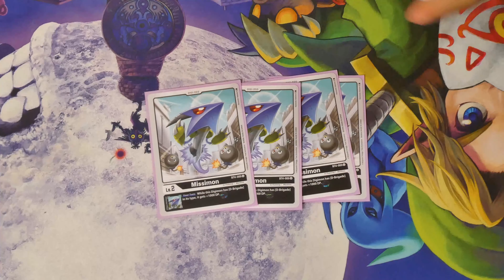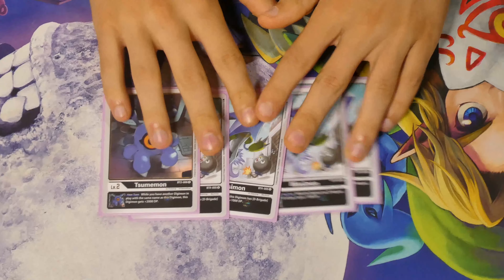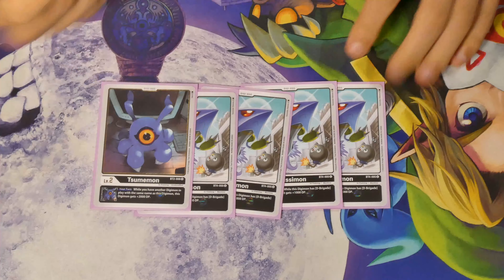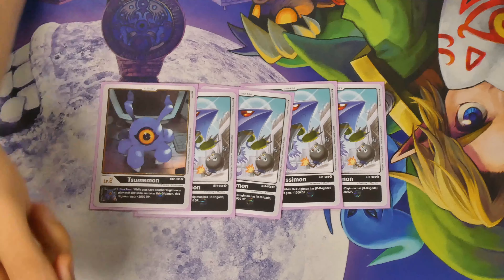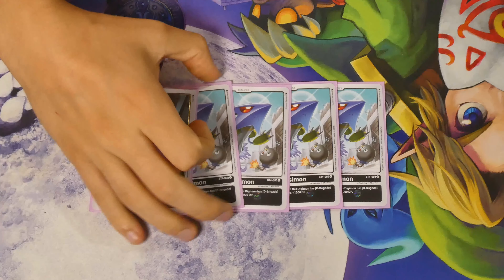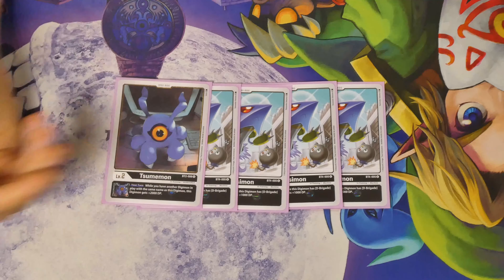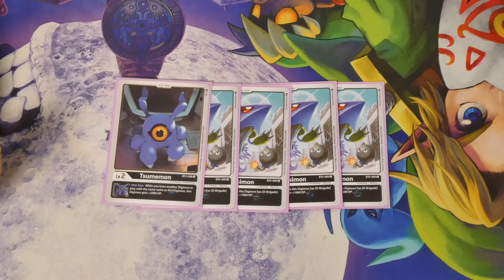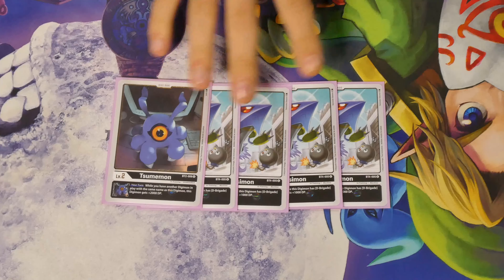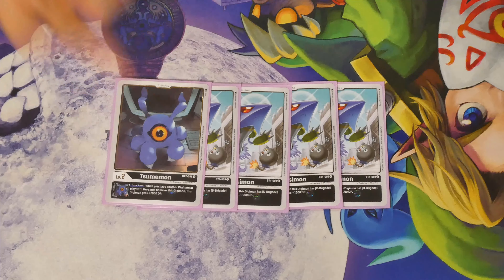To start off, we have our four Missymon and one Sunamon as our eggs. Missymon just makes sense because we have so many D-Brigades and Commandermons that you're going to be getting the +1,000 DP, which not only helps you swing over blockers and opposing Digimon but also makes security checks safer. Sunamon is a good fifth egg because with so many Commandermons on the field, digivolving a Commandermon onto Sunamon almost always gets the +2,000 DP boost, so it works perfectly with Missymon.